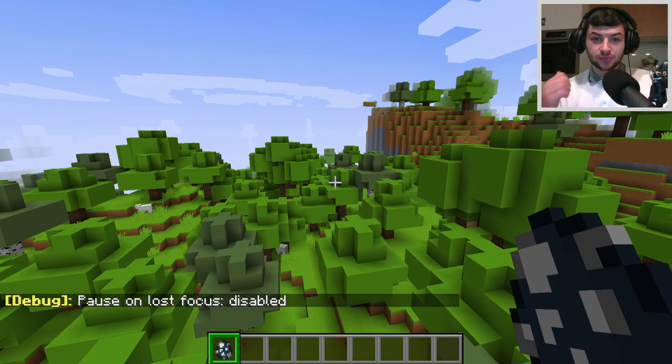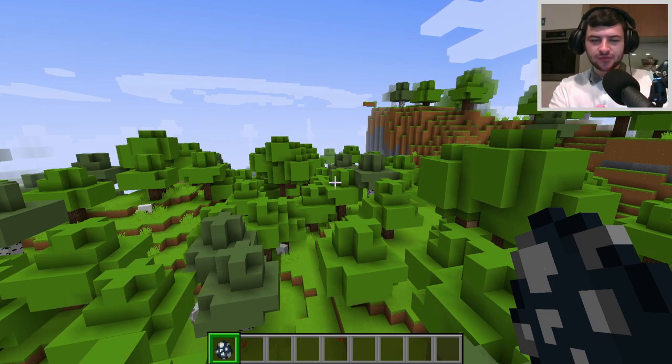The first mob is the dolphin, which has multiple types. For the dolphin we have the orca, the Amazon river dolphin, the beluga whale, the narwhal, and the normal common dolphin of course.